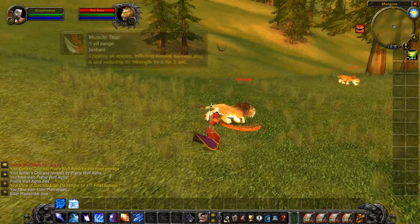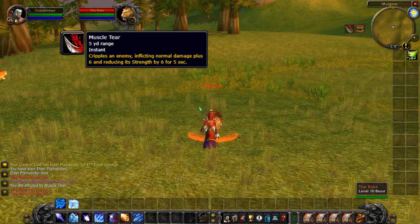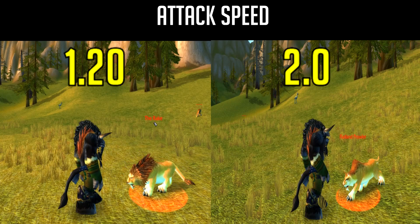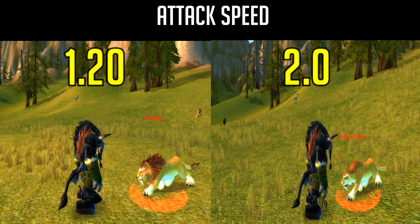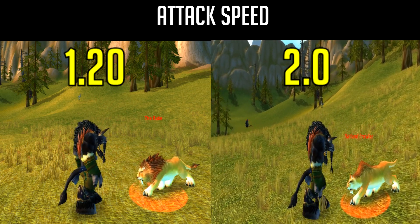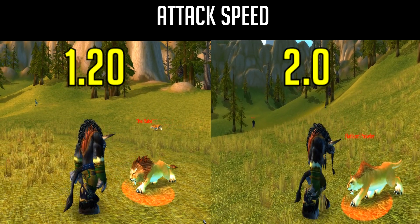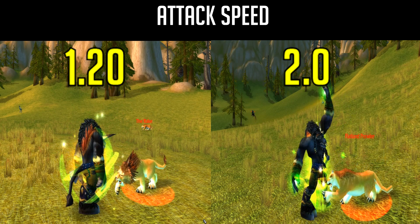As for abilities, he's got muscle tear, which temporarily reduces your strength by something like 6 strength for 5 seconds. Pro Tip: back in Vanilla, hunter pets were subject to their attack speed as found in the real world. Then in the Burning Crusade, they were all normalized to a 2-second attack speed. This means the Rake is the fastest hunter pet you can find until you tame Broken Tooth at level 37, or a Blood Seeker Bat, which both have speeds of 1 second. So go get your Rake today!